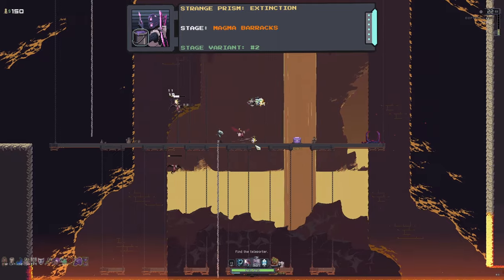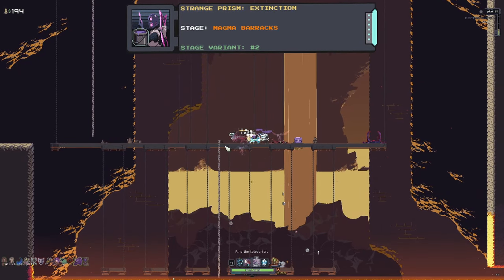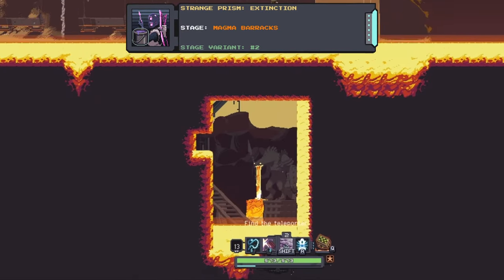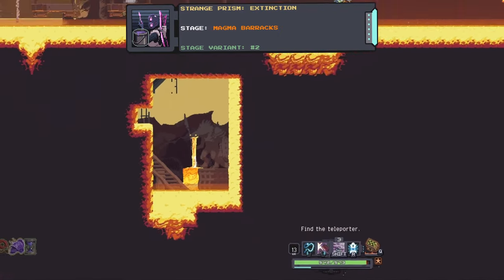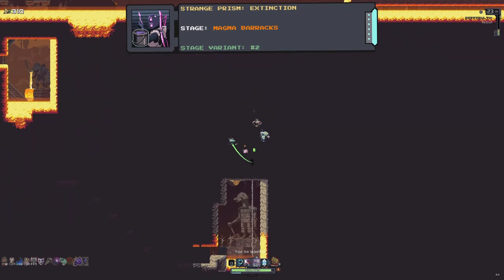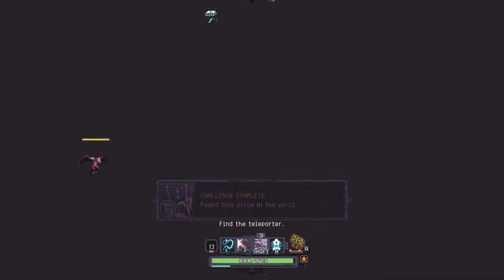The seventh prism is for Huntress, which can be found on the second variant of the Magma Barracks stage. Go to the right of the stage — you'll know it's the right variant if you see a Lemurian statue underneath the lava. Start going down the pathway towards the Dire Seeker boss, hold your down button, and you will start climbing down a secret rope that will take you to the prism.